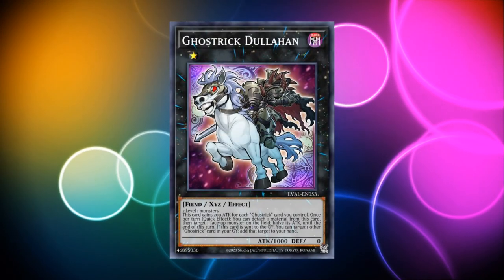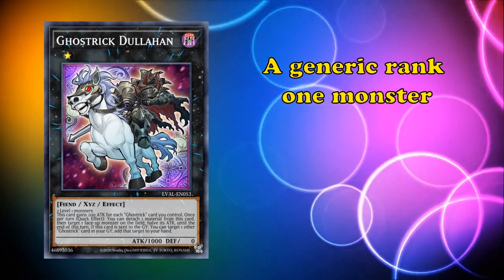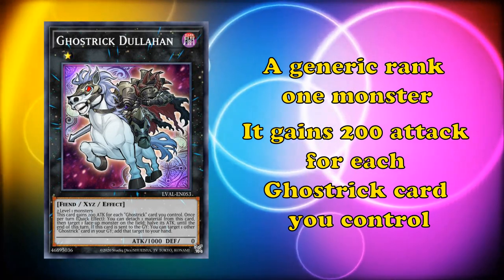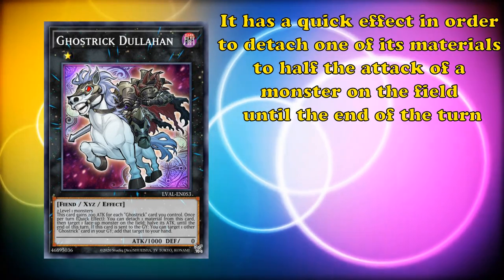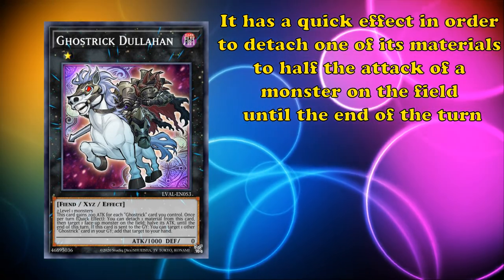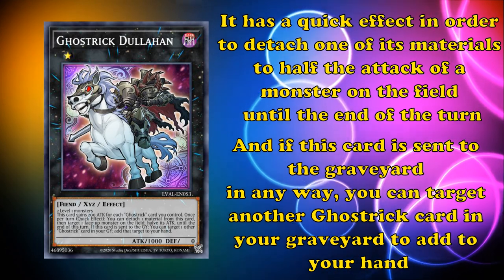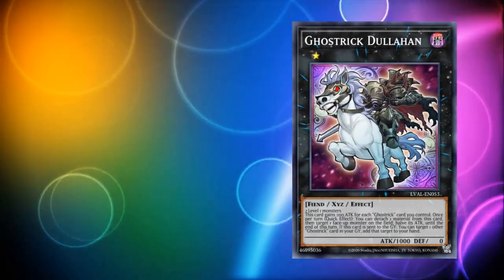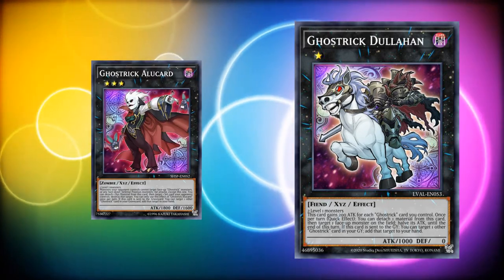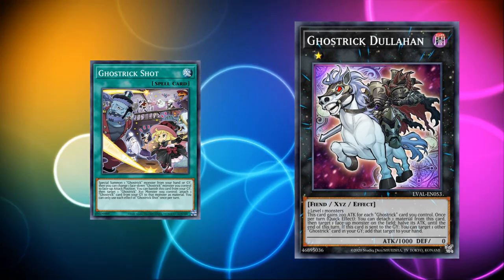Lastly, we have Ghost Trick Dullahan. This is a generic rank 1 monster — for a long time the only good generic rank 1 monster in the game — which has the effect where it gains 200 attack for each Ghost Trick card you control. It has a quick effect to detach one of its materials to halve the attack of a monster on the field until the end of the turn. And if this card is sent to the graveyard in any way, you can target another Ghost Trick card in your graveyard to add it to your hand. So if you use Dullahan to start the combo, you can end with one extra card in your hand just like you could with Alucard, in order to bring it back later for link materials or just to have an extra card with Ghost Trick Shot.